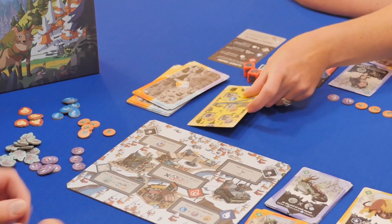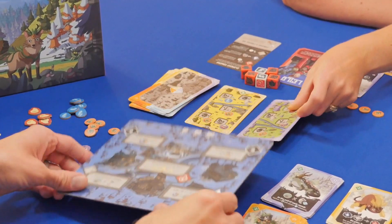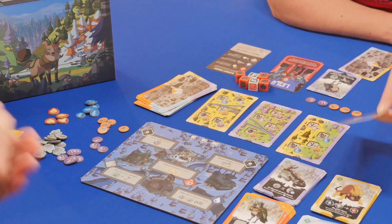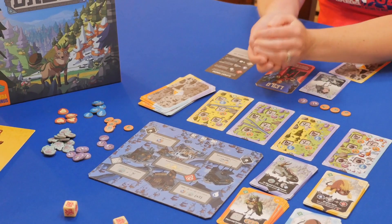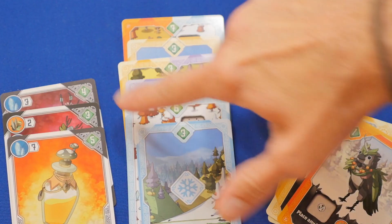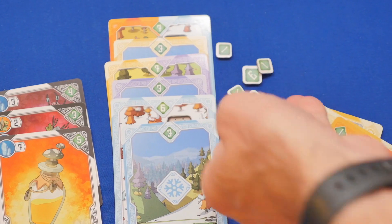For the next round, new forest locations are dealt and the main board is flipped to the night side, revealing new actions, and all the dice are rolled again. Play continues in this manner until all the forest cards are played, then players tally their scores, and the player with the most points wins.